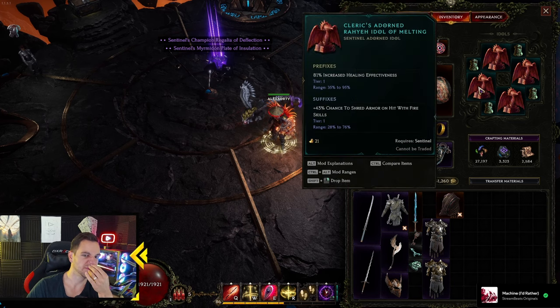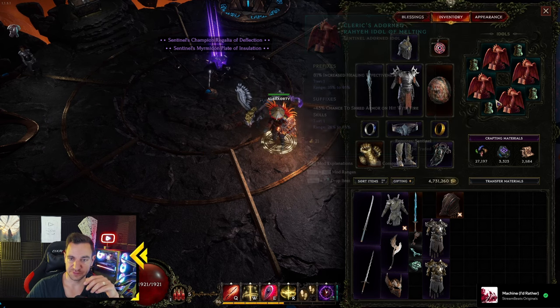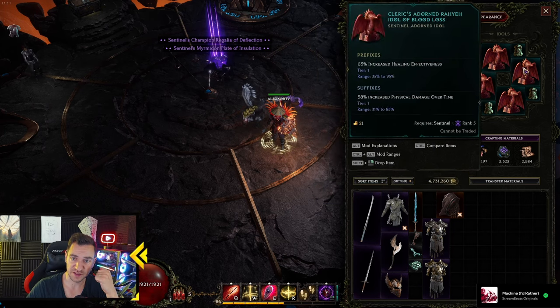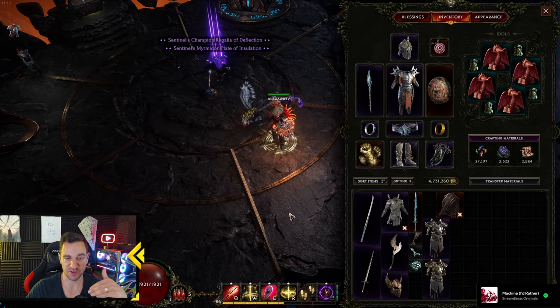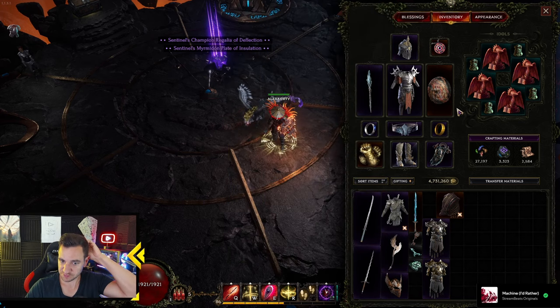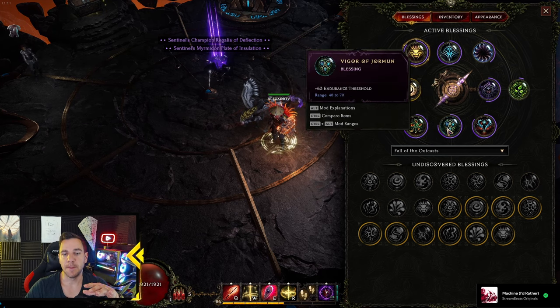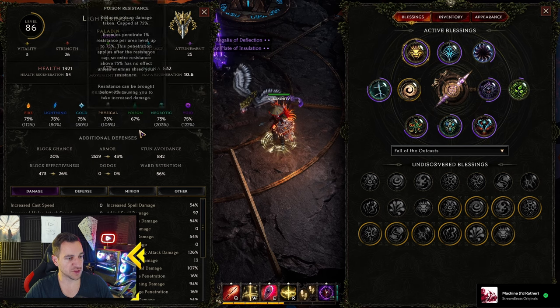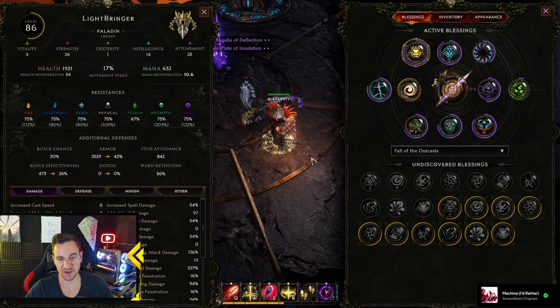For the idols, we need all healing effectiveness. We don't care about the second affix too much, but healing effectiveness is what you want in all of these. You need healing effectiveness — so we get our health up fast. Because we heal with the Holy Aura and Judgment also heals us, so we are tankier the more healing effectiveness we have. Also I forgot the helmet — but it's the same thing: mana. And for the blessings, same thing as always really: endurance and resistances. You want to have all resistances capped. Poison is not quite capped, so I'm going to look into this. Nothing crazy really about that.